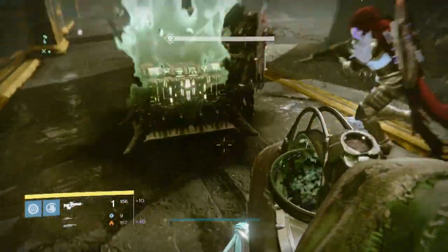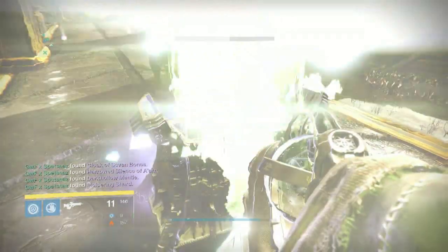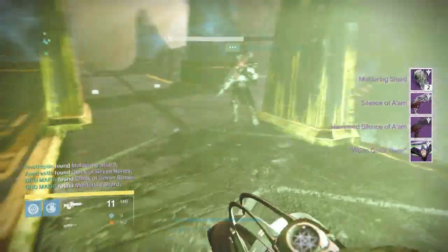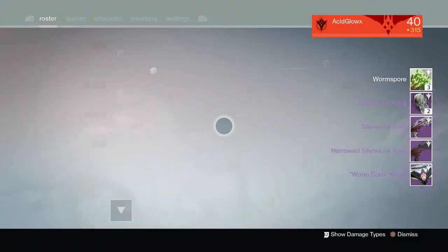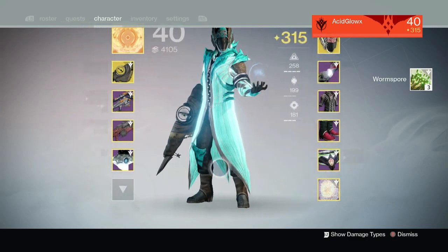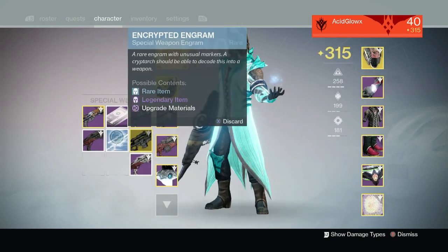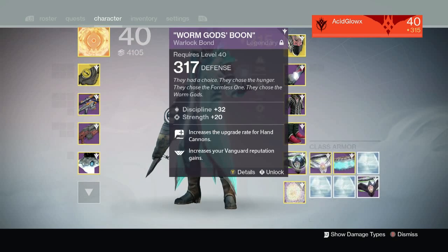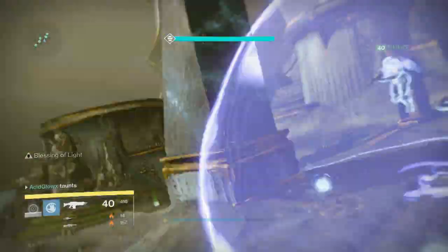The Sisters drops weren't too bad. I managed to get two shotguns, one from normal difficulty and one from hard difficulty — both solar, so that's not bad. I also picked up a 314 bond, which I used to infuse into something else, since my Warlock is the only character with more than one bond and it's my favorite, so I like to swap between the different colored ones.